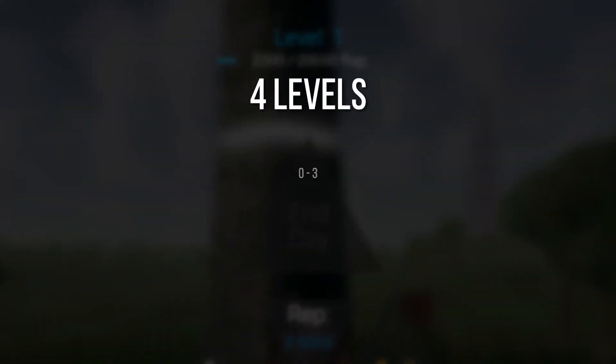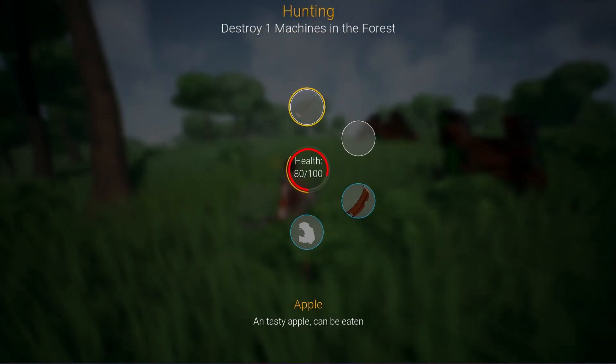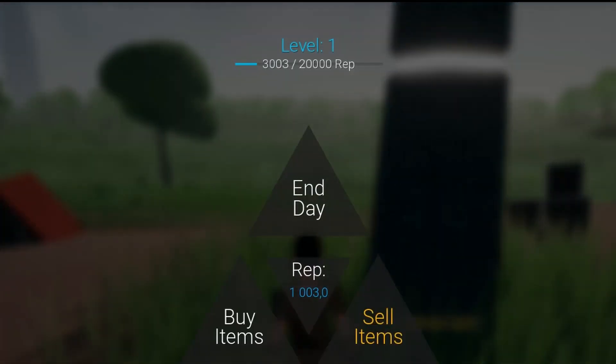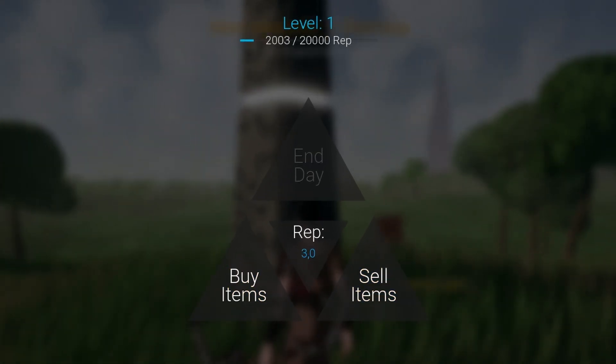Basically, there'll be 4 levels, from 0 to 3. Level 0 is for the tutorial part of the game, which isn't really a thing yet, but I definitely plan on adding it. This is how it all works: you get reputation for completing missions and selling items in the camp, and that reputation plays the role of experience for the leveling system. But even if you use your reputation to buy some upgrades and stuff, neither your level nor your experience will be decreased.